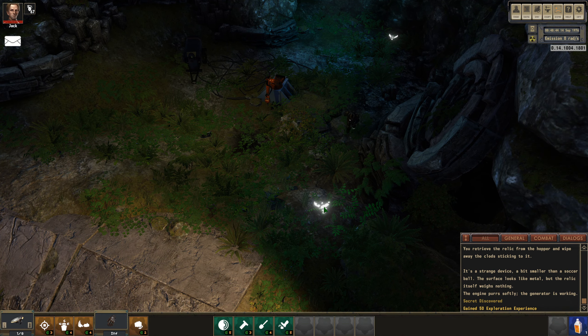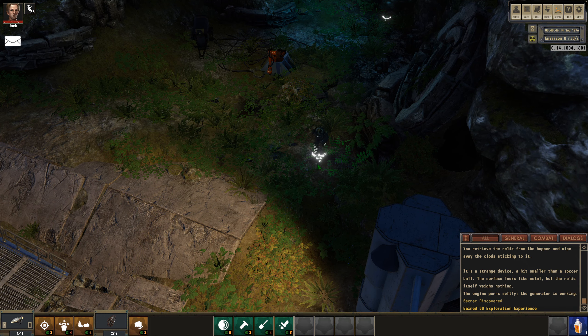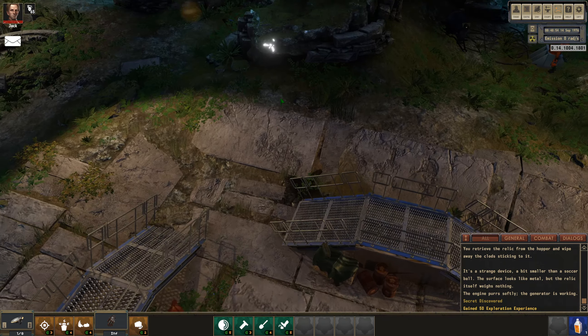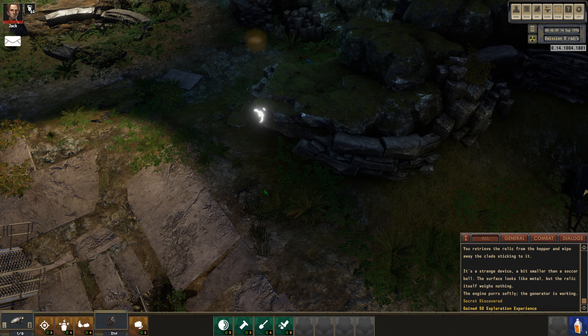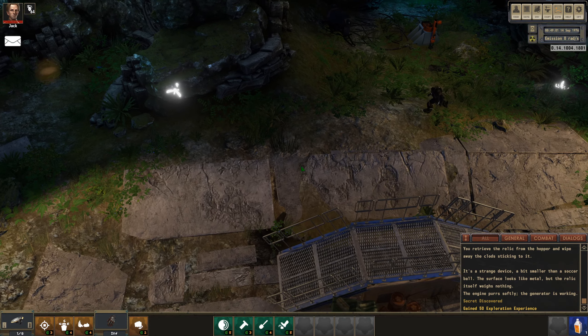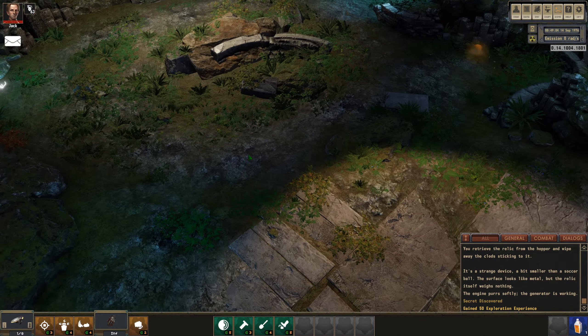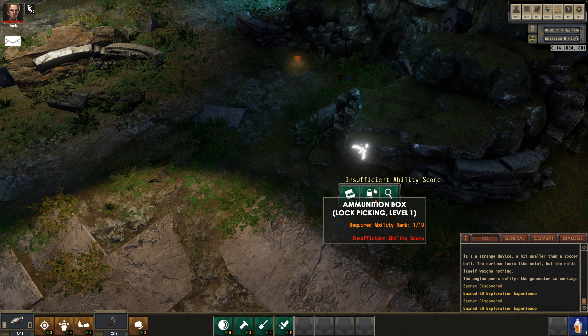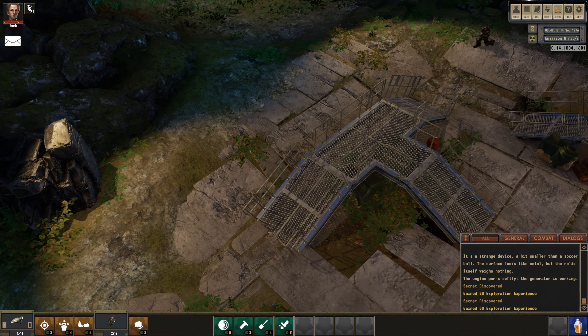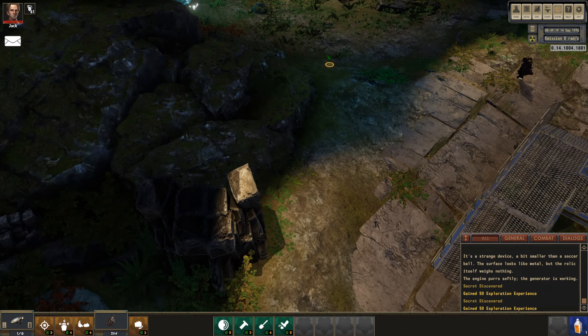An ammunition box - I guess those things show where I've spotted items. They're just like weird glowing surface things. Another one - can I unlock it? Granite ability - ammunition box. It's locked. I should have put more points into lockpicking.